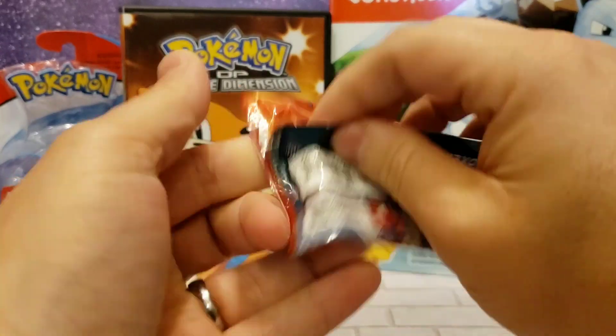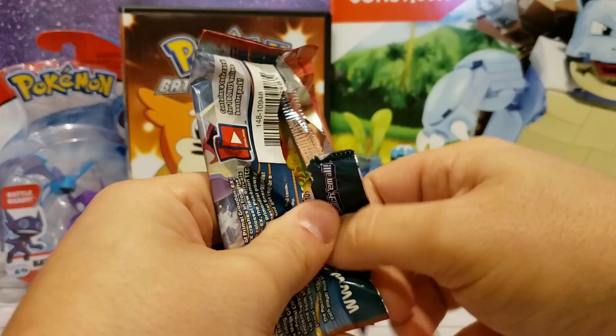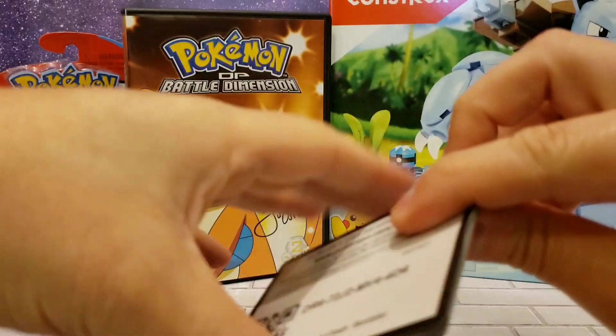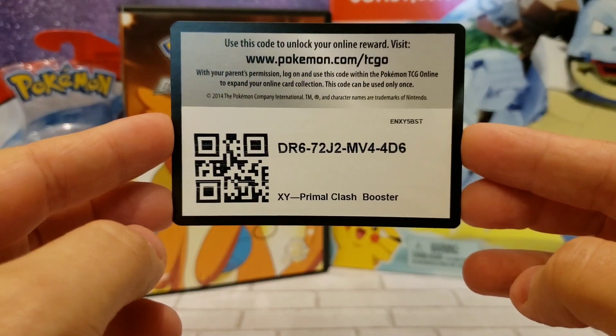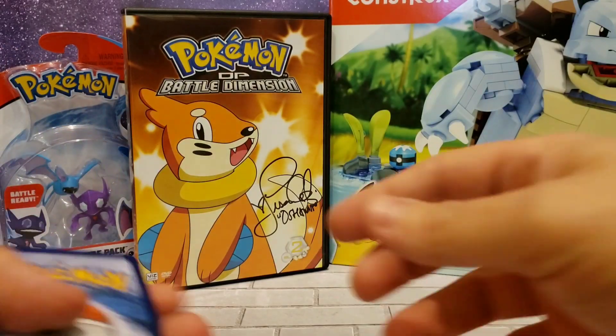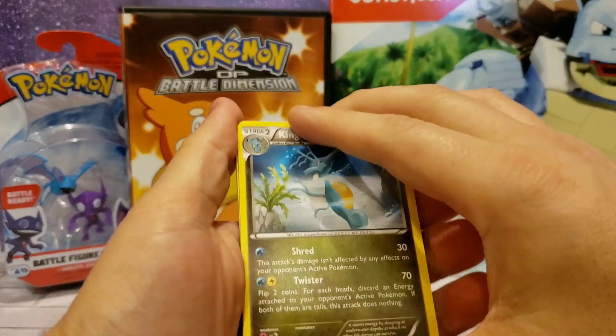Let's hope we get something good inside this pack. First up, we will look at the Code Card — XY Primal Clash Booster. Hoping for something good, guys.